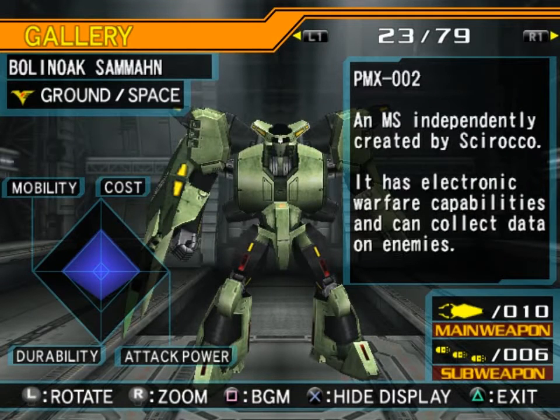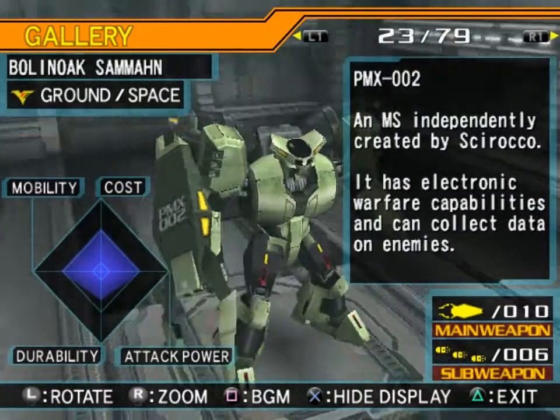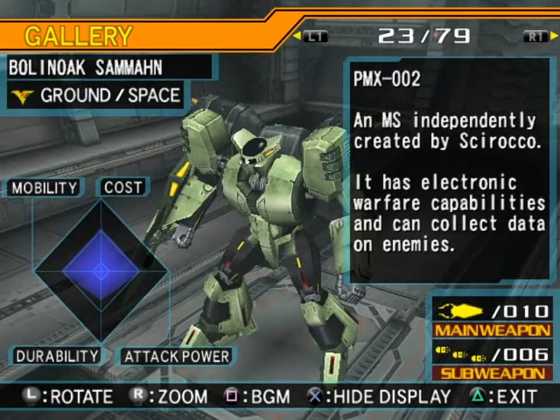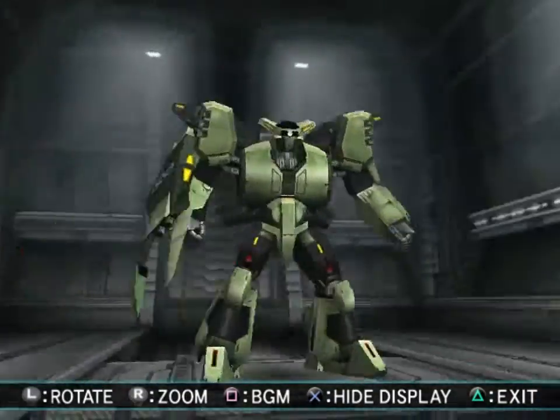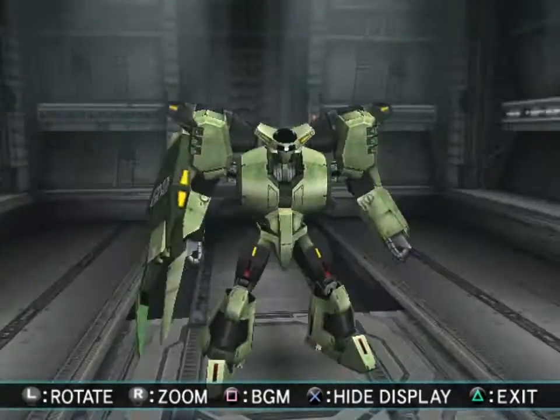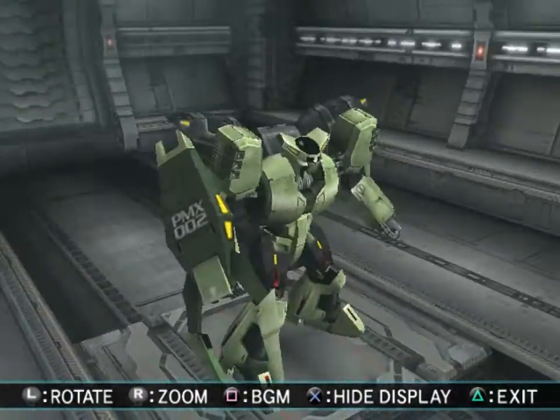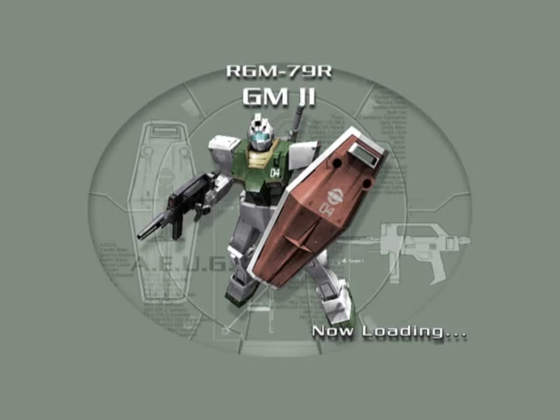And the PMX-002 Bolo Nook Saman — a mobile suit independently created by Scirocco. It has electronic warfare capabilities and can collect data on enemies. I don't remember them talking about that much during the show, but it could definitely be in some of the design materials. It's kind of the standard Zaku colors here — the light green and dark green.